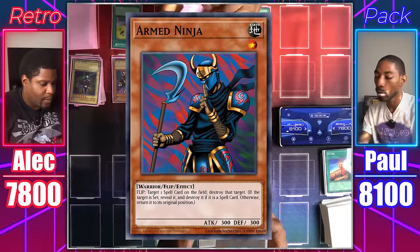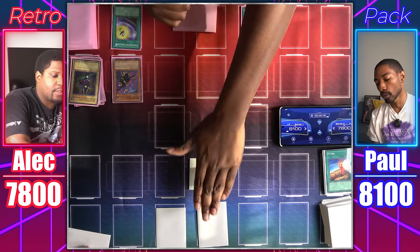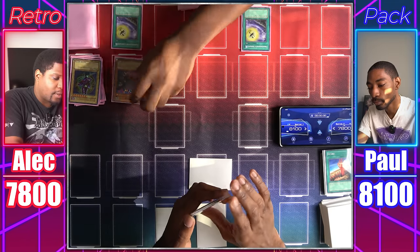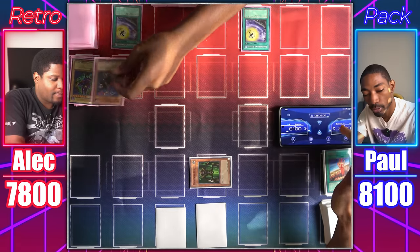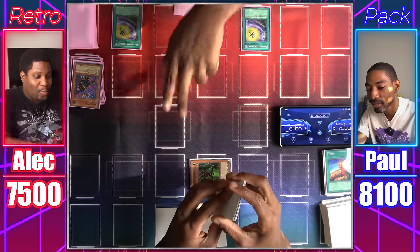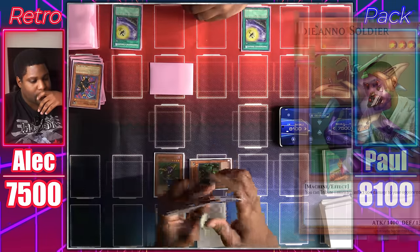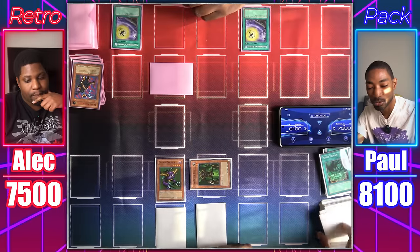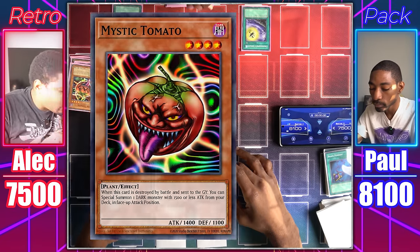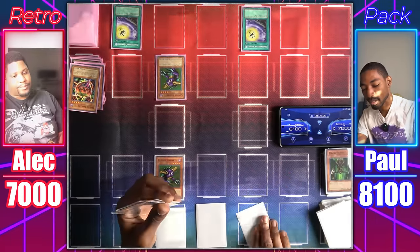Armed Ninja attacks face down — it's Man-Eater Bug! Destroys your Armed Ninja and we both take 300. Draw — screw it, Normal Summon Cannon Soldier. It attacks and destroys — hit my Mystic Tomato! Its effect activates to special summon a Dark with 1500 or less attack: Cannon Soldier. Main Phase 2, I'll tribute Man-Eater Bug with Cannon Soldier to deal 500 damage. Set and pass. Draw — set a card face down, and activate Swords of Revealing Light. Pass. How about an Upstart Goblin? You want some life points? I'll gladly take them — I pay you a thousand to draw a card. Let's use Mystical Space Typhoon — destroy Swords of Revealing Light! My swords!